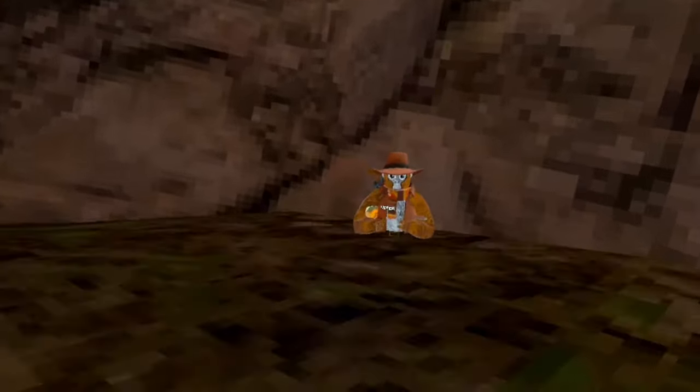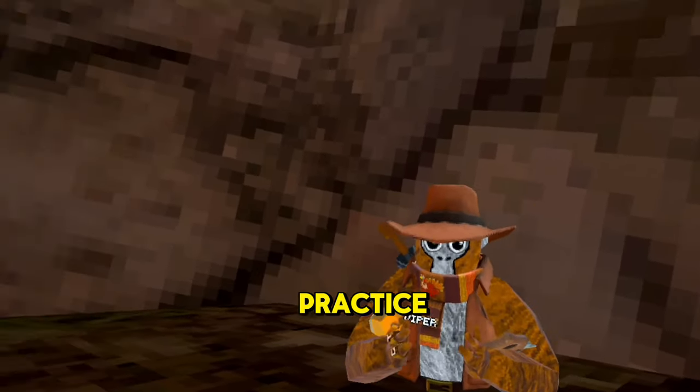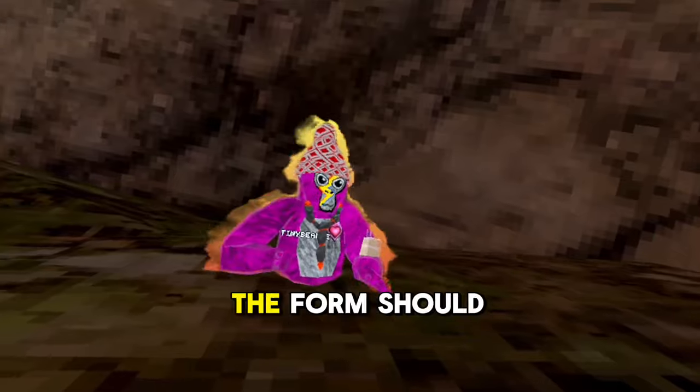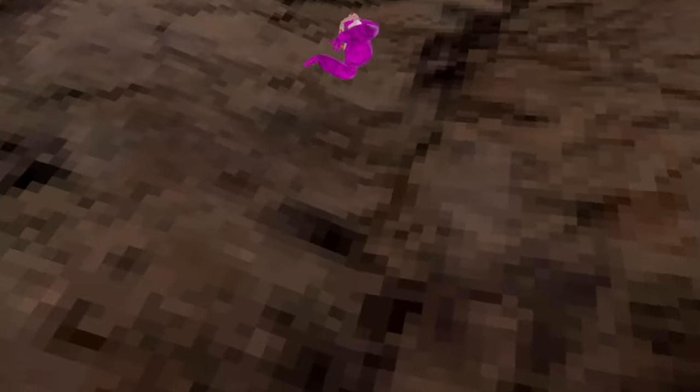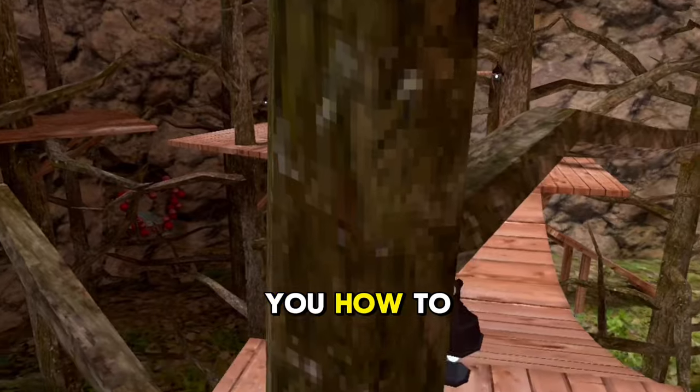The next tip and trick is wall running. You see this wall — this is the best spot on the map to practice your wall running. This is what the form should look like.